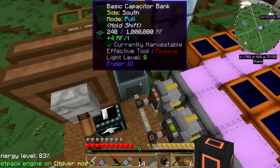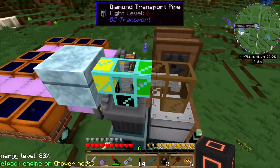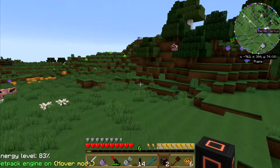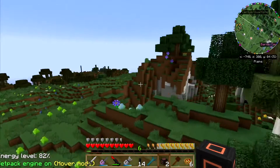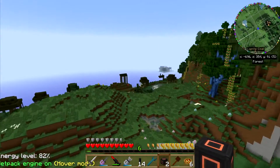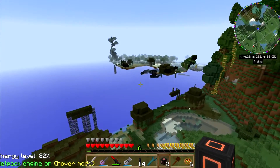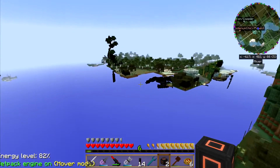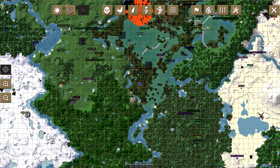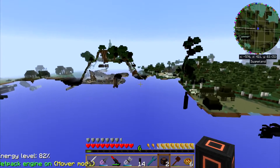You can filter Ender.io, right? I don't think I have any on me. Alright, let's head back out and dump these off and check out Ender.io - make sure you can filter that. Because I have Ender.io back at my base, and I can just take a peek at that. I have no idea where I'm at, and that is not the right map. I am totally flying in the wrong direction.